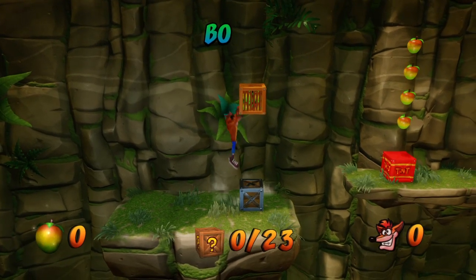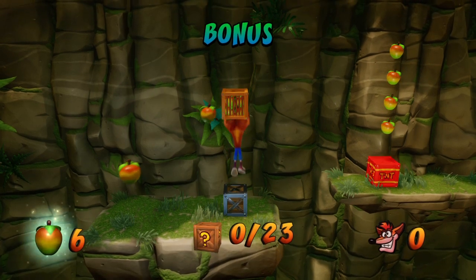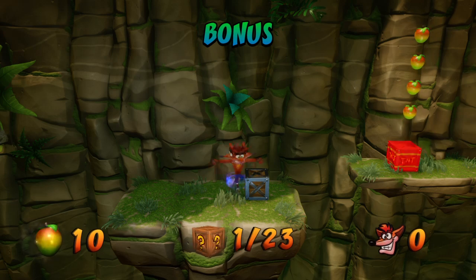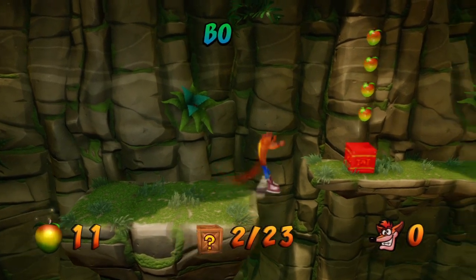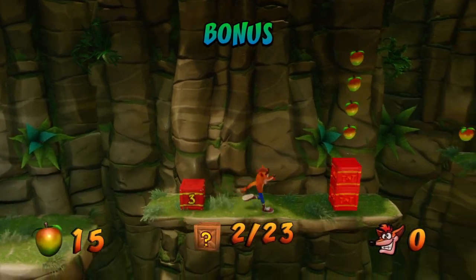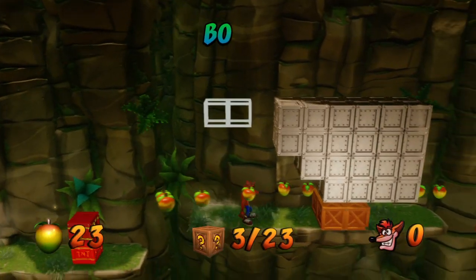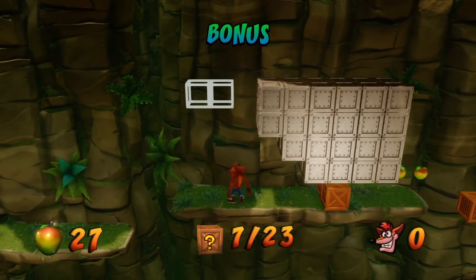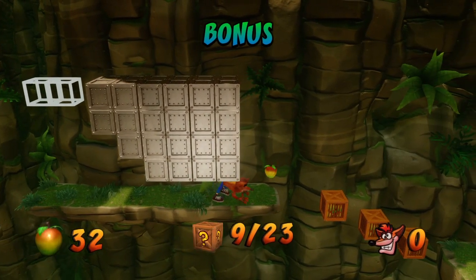So if you remember, the tip said you have to body slam these metal locked boxes — you can't hit them any other way, you have to body slam them like that. It's pretty cool, it's a new variant on the box in this game. And another thing you can do is crawl under here — how cool is that?